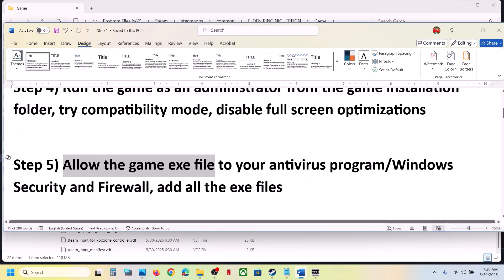The next step is to allow the game exe file through your antivirus program. If you have any third-party antivirus like Avast, Bitdefender, McAfee, or whichever antivirus you are using, allow the game exe file in your antivirus program.